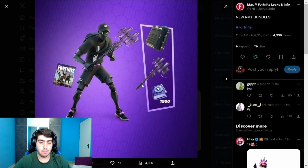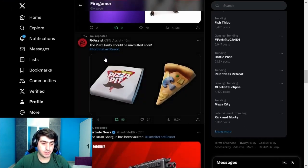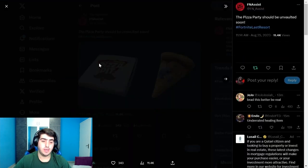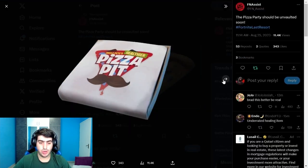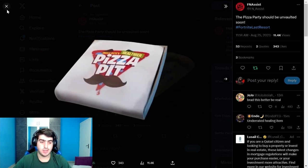There's also a new Save the World bundle that includes a backbling and pickaxe, and a starter pack with 500 V-Bucks plus its own backbling and pickaxe. According to FN Assist, the Pizza Party item is going to get unvaulted — you'll be able to heal yourself with it.